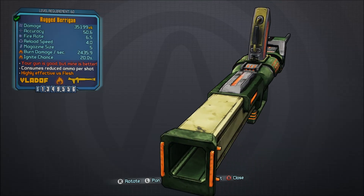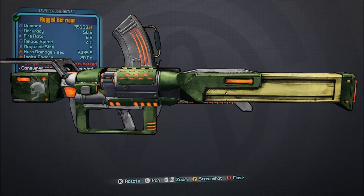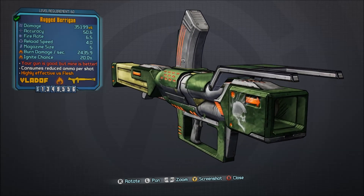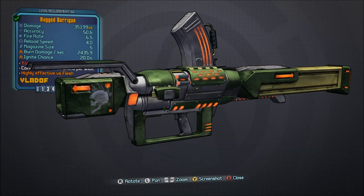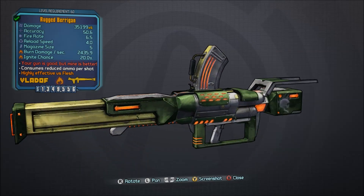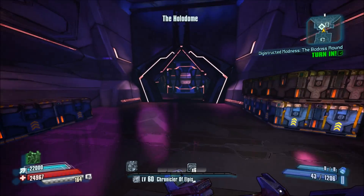It has been at least a month since I've made a Legendary Weapons Guide episode. A lot of that has to do with the fact that there aren't very many legendaries in Borderlands the Pre-Sequel, but with the new Holodome DLC they added both the Berrigan Rocket Launcher and the Chronicler of Elpis class mod.